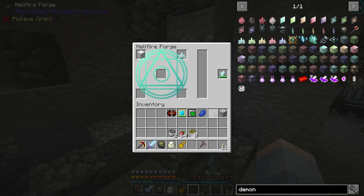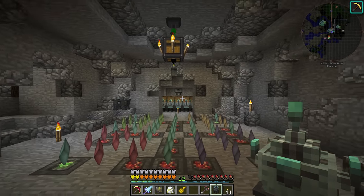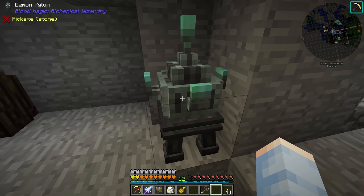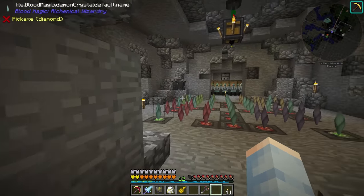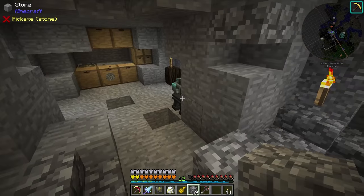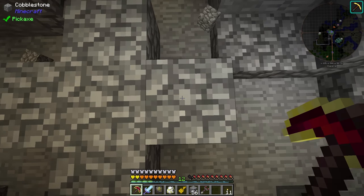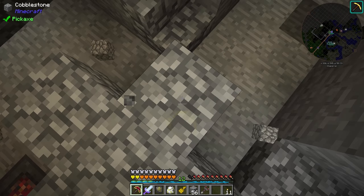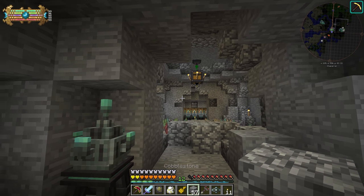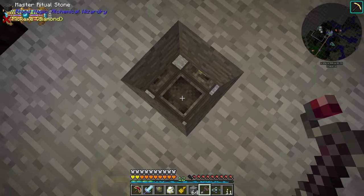First we need to get some will into that chunk, because right now all the will is going into this chunk and none into the one where the ritual actually is. We can do this by going to our hellfire forge and making a demon pylon. We take this demon pylon and place it in a chunk that does not have any will burning into the aura with our demon crucibles. This demon pylon is going to search the chunks directly adjacent to it for demon will in the aura — but not the chunks diagonal to it, only the four cardinal directions. So if there is demon will in the aura of one of those chunks, it's going to evenly distribute that aura between those two chunks. Using our aura gauge, we can confirm there is actually some will in this chunk's aura now.